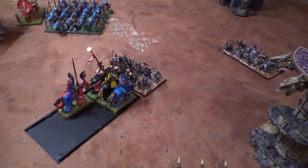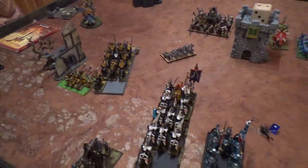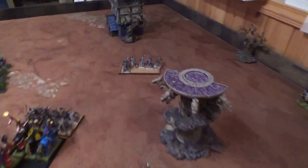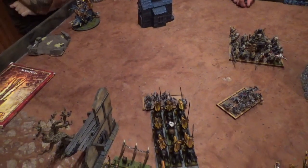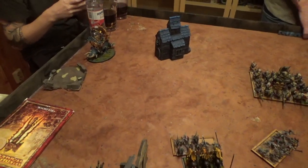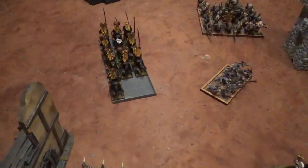Bretonnia turn two. Charges to declare: the Grail Knights into his Skinks — he made a stand and shoot and killed one — and the Knights of the Realm charged into the Skinks as well. Otherwise I just reformed to hopefully get some charges next turn. In the shooting phase I killed a couple of Skinks, so they fled. The trebuchet aimed for the Stegadon but missed. In the magic phase I tried to cast Throne of Vines with my level 4 but got double ones, so she lost a spell. However I used the level 2 and cast Amber Spear, and was lucky enough to kill the Stegadon. In close combat the Grail Knights killed the Skinks and pursued, and the Knights of the Realm also killed their Skinks and overran.